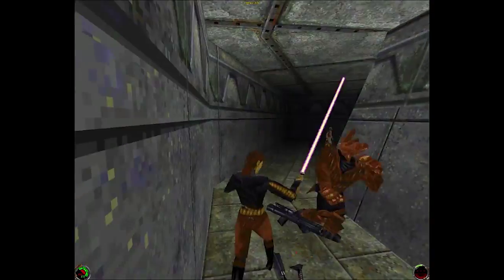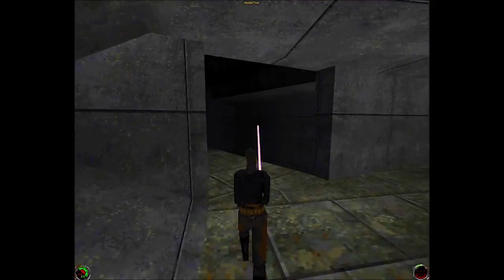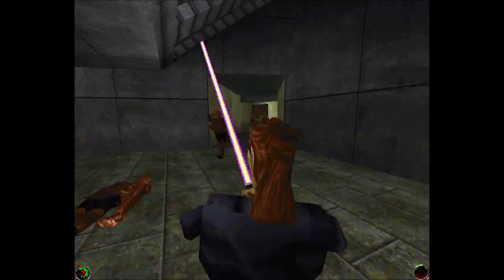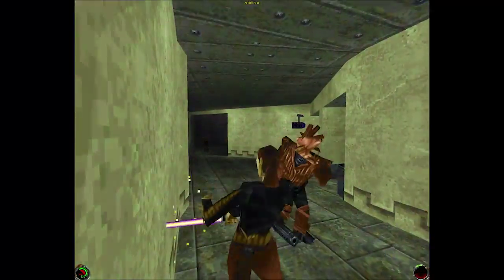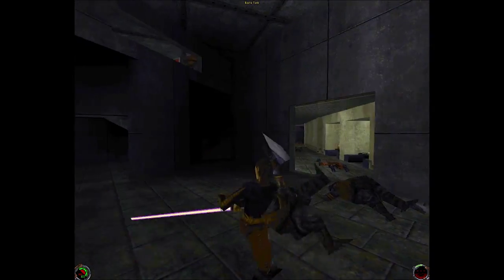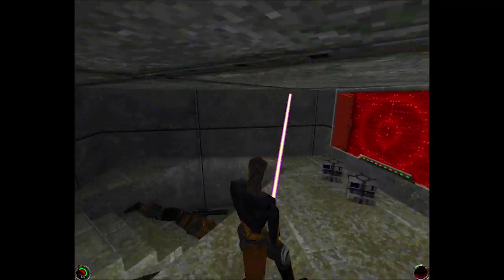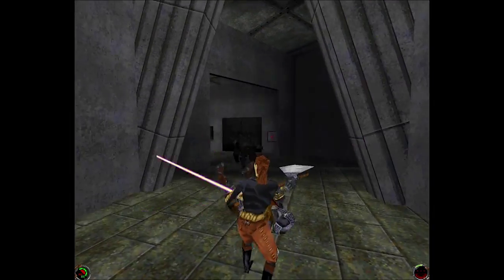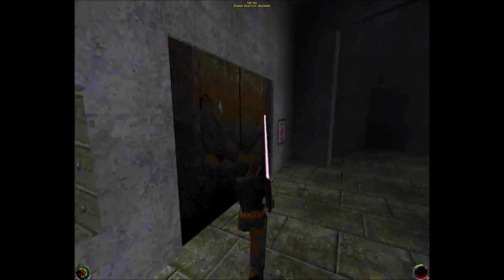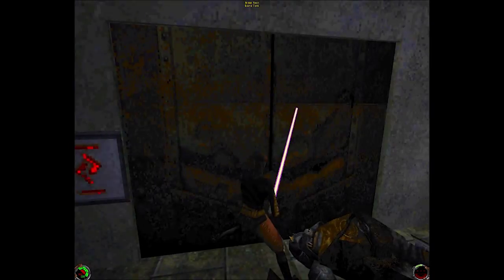We're going through a slimy cantina right now, full of goons. The AI could probably use a little bit of work. I'm not going to kill the bartender — he's just trying to do his job. And there's going to be an ambush around the corner here. You saw me take damage from those Gamorrean guards earlier — they are really no fun at all. Gotta get him with a good double swing. We're just gonna open the door, run over, and grab ourselves a key. You'd eventually find out you need to get this earlier anyway if you explored, but I just went straight for the key.